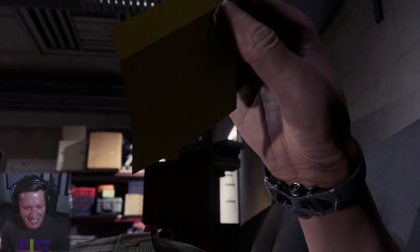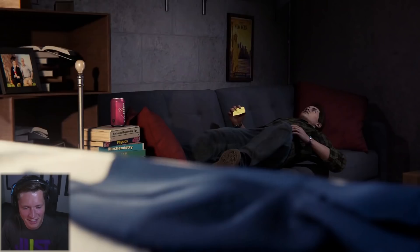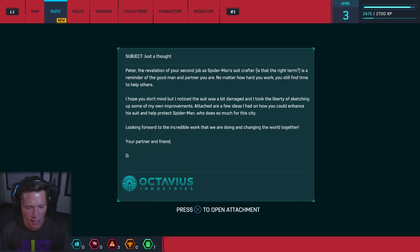Check your email from Otto. The revelation of Peter's second job as Spider-Man suit crafter is a reminder of the good man and partner he is. No matter how hard he works, he still finds time to help others. Otto noticed the suit was damaged and took the liberty of sketching up some improvements. Attached are ideas to enhance the suit and help protect Spider-Man, who does so much for the city. 'Looking forward to the incredible work that we are doing and changing the world together. Your partner and friend, Otto.' Dude, that's sick.